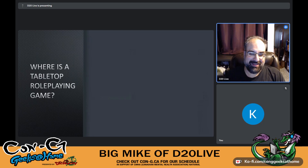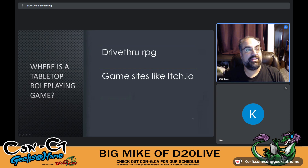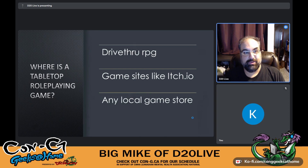Where can you purchase a tabletop RPG? In addition to any local game store that typically sells card games like Magic: The Gathering and Pokémon, numerous tabletop RPGs — including free ones — can be found at online retailers like DriveThruRPG, Bundle of Holding, and itch.io, as well as your local game store.